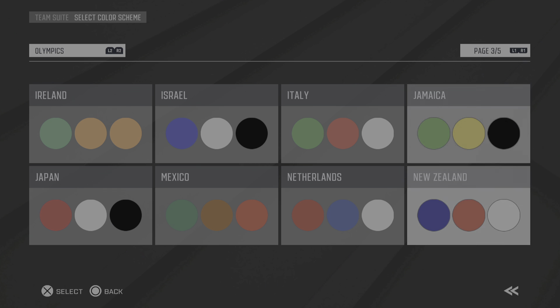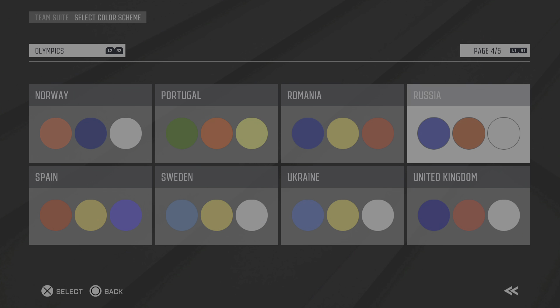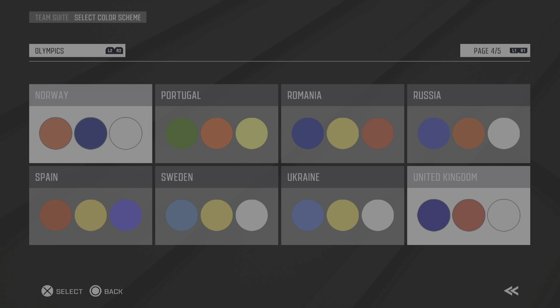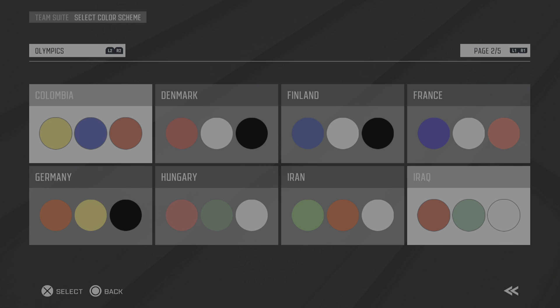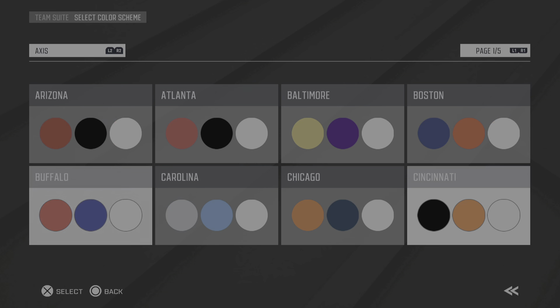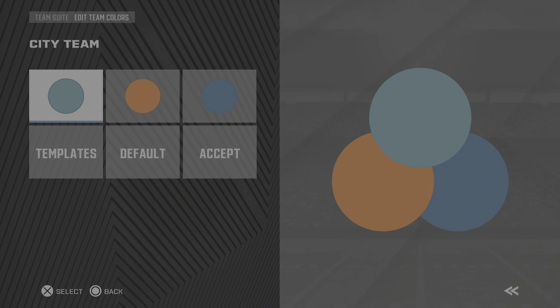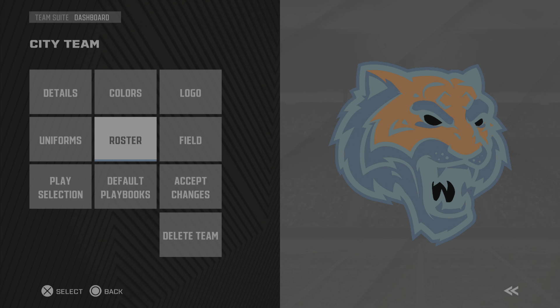If you want Japan on there and you can break your conferences down or whatever — they have all this stuff. I didn't know this right away but I picked up on it and said, 'This is really cool.' They're just giving you all these cool ideas for what you can do with Create a Team, which is already pretty deep.